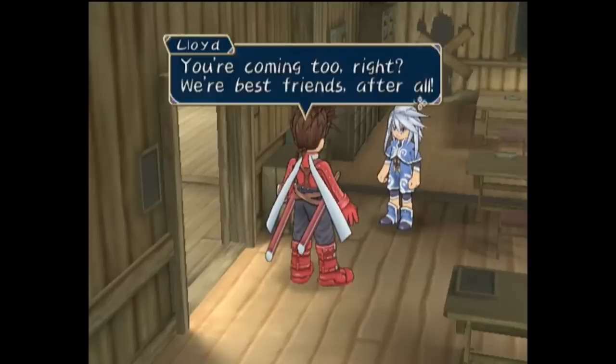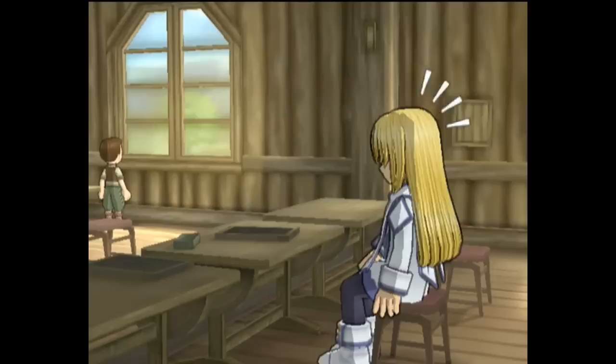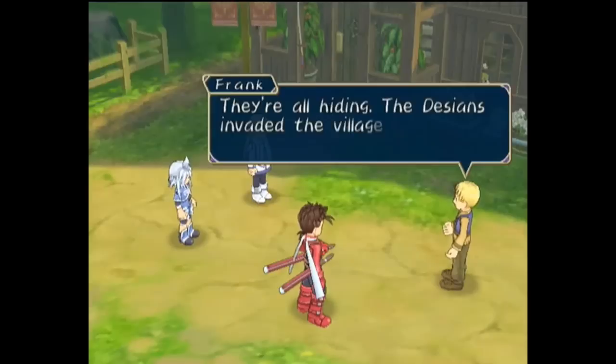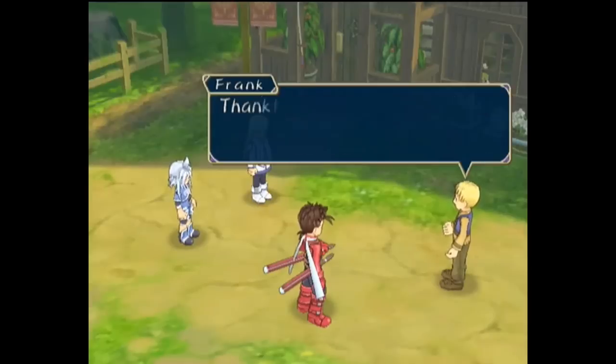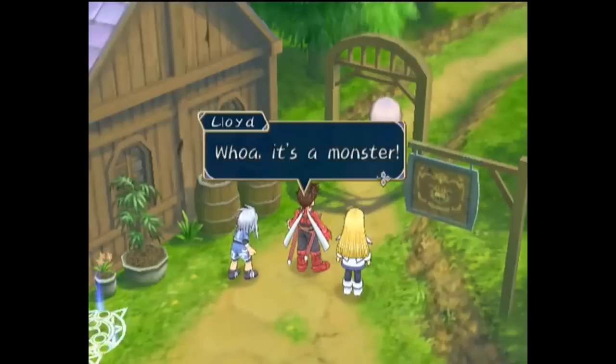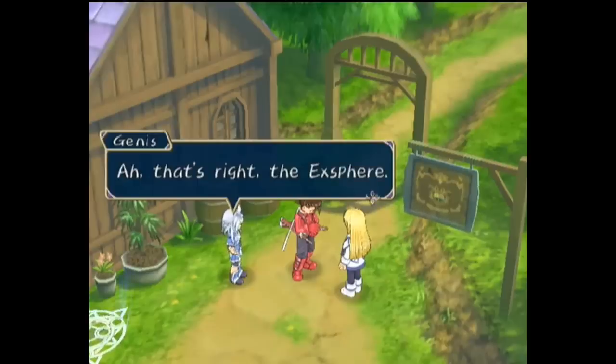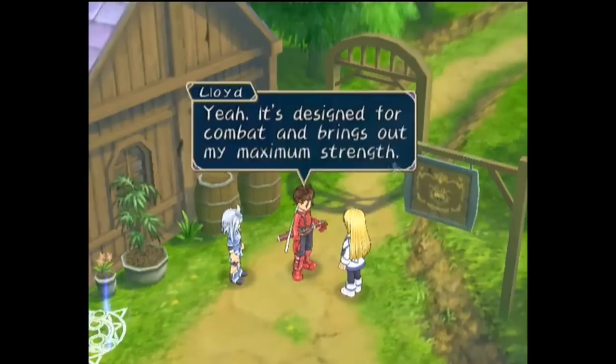Sneaking out of class to learn more, Lloyd invites his best friend Genis to come along, as well as his friend and chosen one Colette. However, when they step out, Colette's father spots them and tells them the villagers are hiding as Desians have suddenly invaded the village and are headed to the temple. Monsters have also invaded and attacked the group. Lloyd notes part of his strength is the Exsphere he has equipped, which enhances his self-taught swordsmanship.